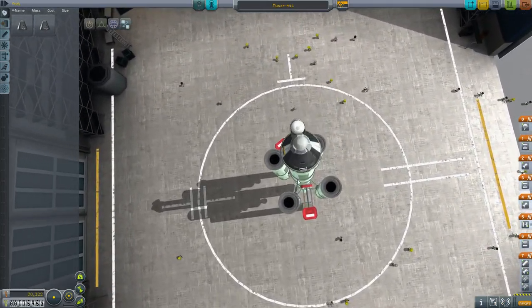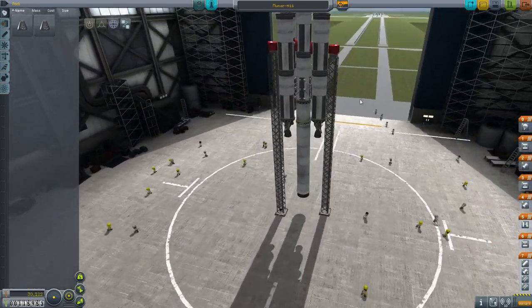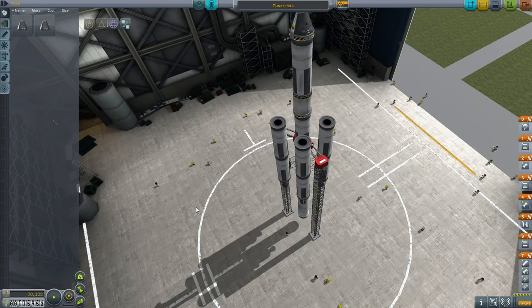Managed to make Mun orbit though — I'll take it. This thing is actually alright: the Mooner 4, not bad. But getting to Minmus without instruments — that's tricky. We'll see. Thank you everybody for watching. As always, this has been your lovely host Calvin, signing off.